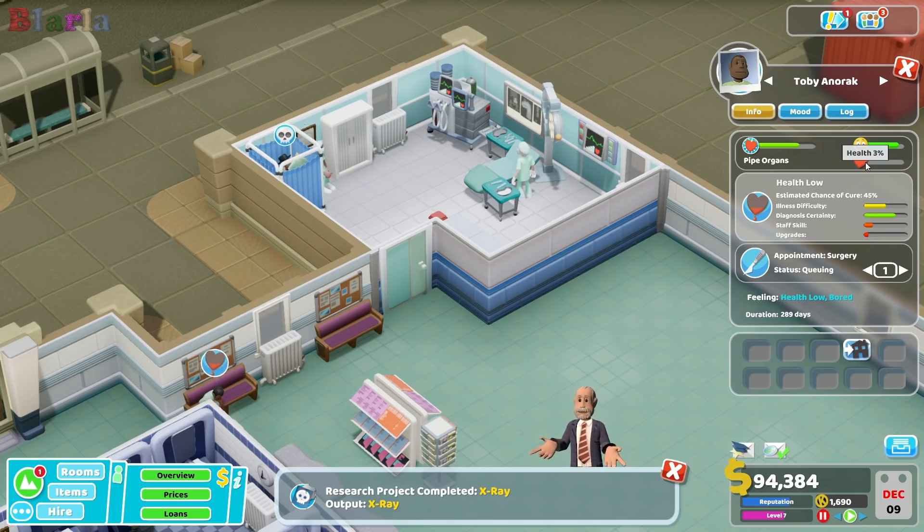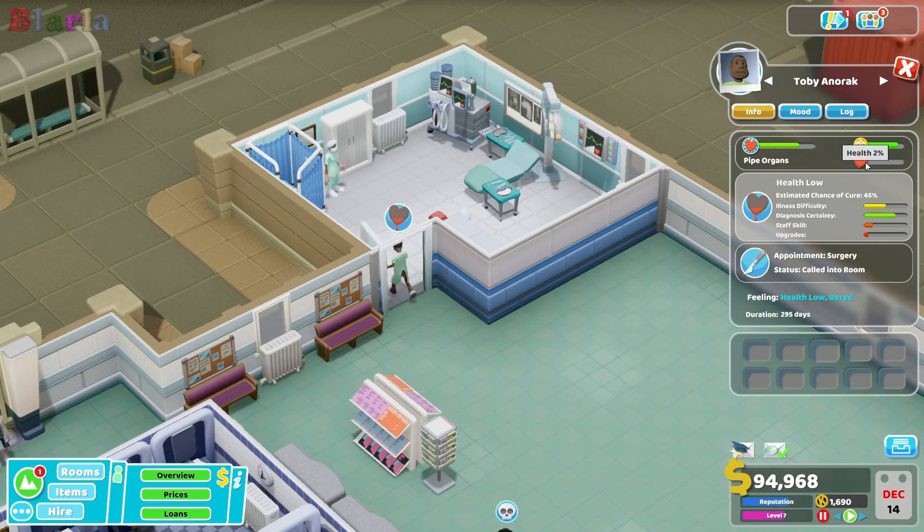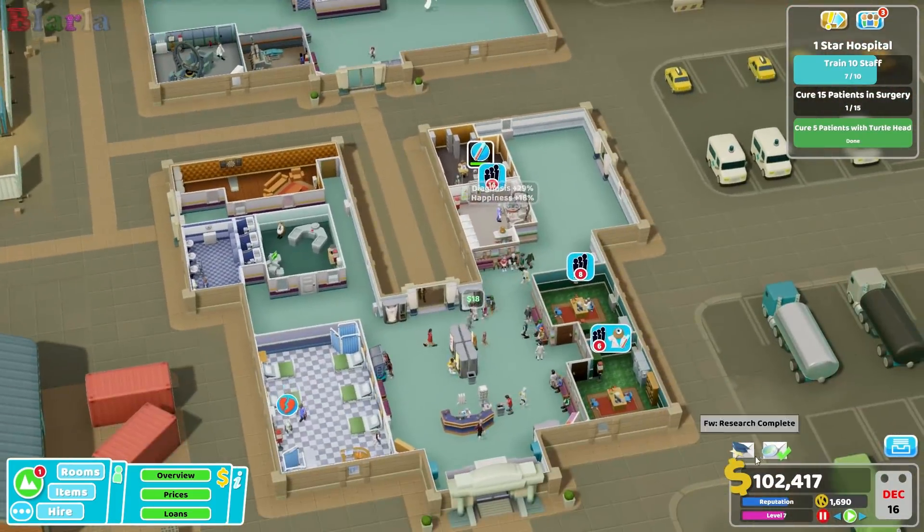Three health - maintenance announcement, toilets need routine servicing. Two health. He shouldn't need to get changed, he should just be able to get straight on the table because - he's still going to get changed, I don't know why that's happened. It's very odd.